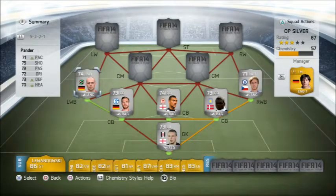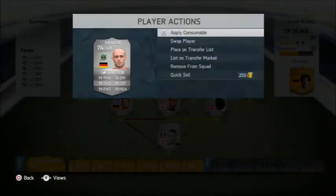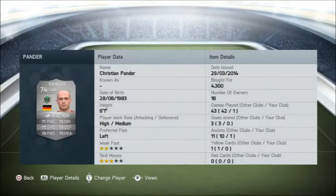And we've got Panda - 6 foot 1, high to medium work rate, so he's going to be bombing down those wings. Going for 4,300, 3 star skill moves. 71 pace, 75 shot, 72 dribbling, 73 defending, 79 passing, and 70 heading.